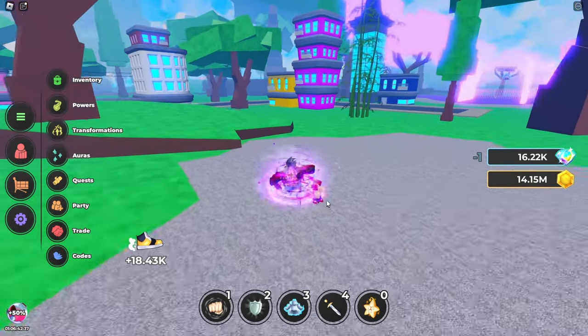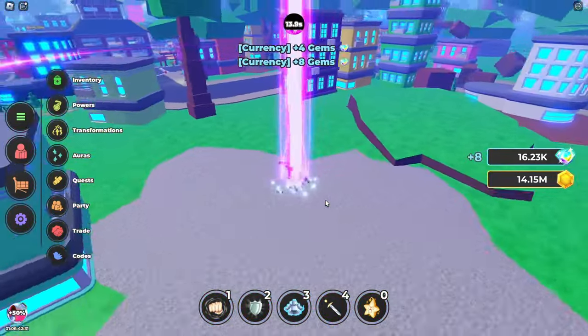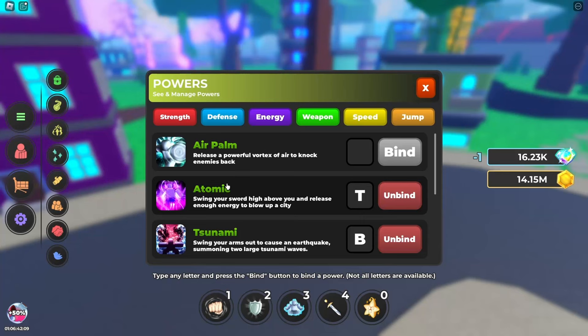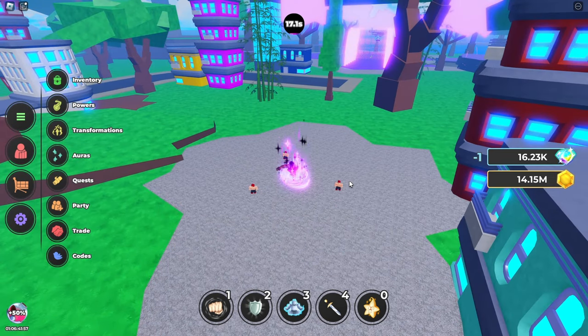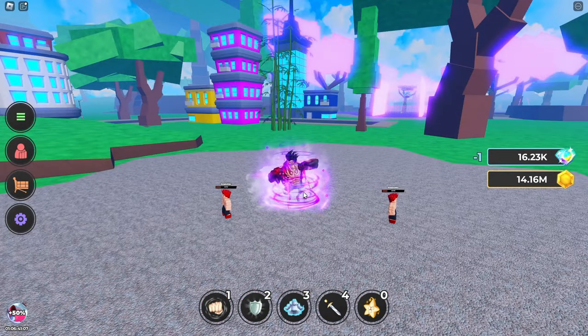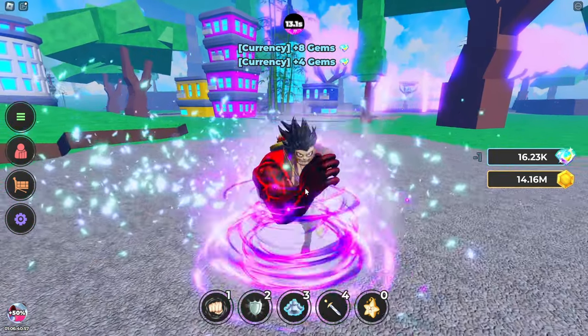The second ability I'm gonna show off is, of course, I am Atomic. Giant AoE ability — a lot of damage. As you can see, it's a big range. I think it can cover pretty much this whole area. It does a lot of damage too. Out of 100, it brings them down to 23. And finally, I am Atomic — hell yeah.